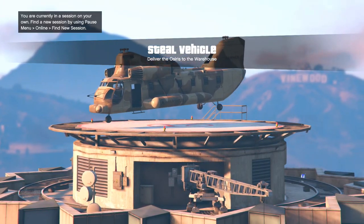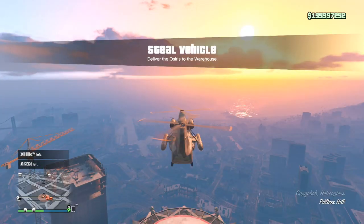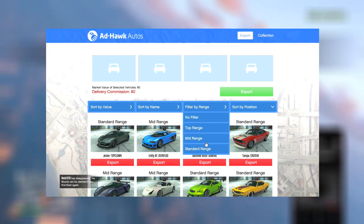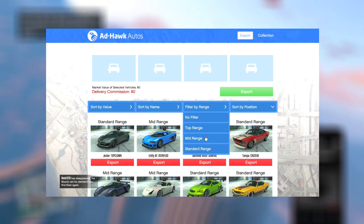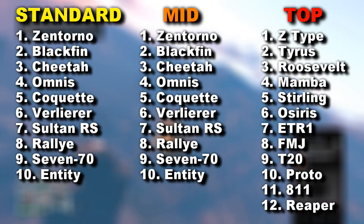When sourcing vehicles as a CEO, there are only 32 different cars that you could possibly get, and each car will fall into one of three categories: standard, mid, or top range. There are 10 standard, 10 mid-range, and 12 top range vehicles.